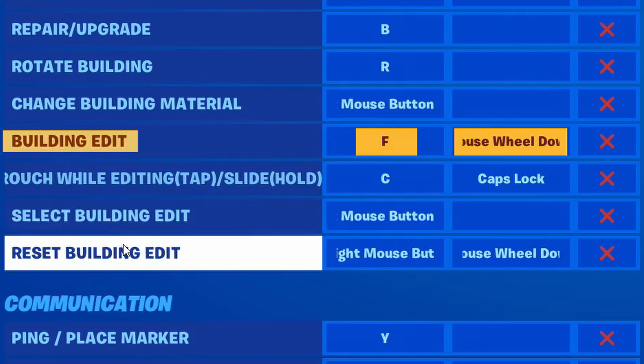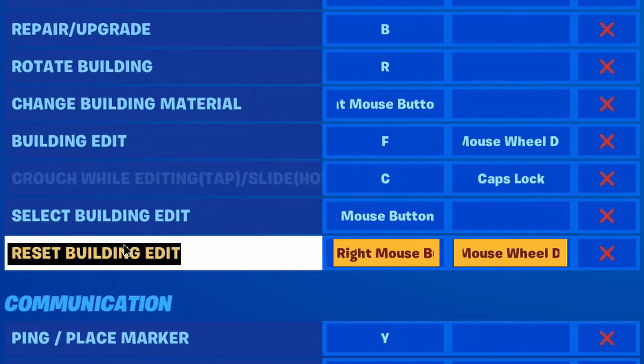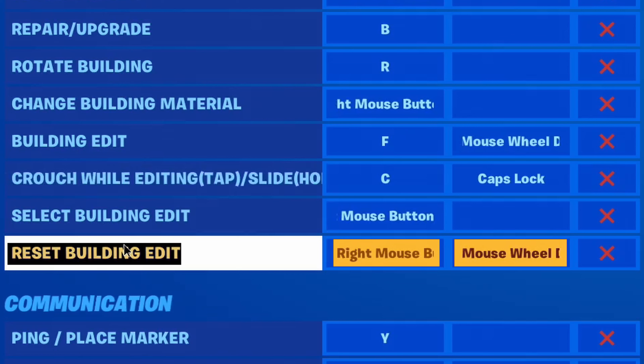Here's what edit swaps look like when we slow down each input. You edit, reset, select new tiles, and then confirm the new edit. If you play with confirm on release editing, you would of course just release off of your trigger or left click to confirm that new edit.